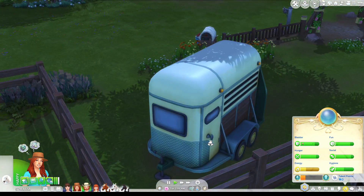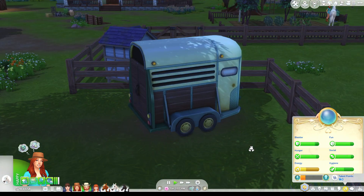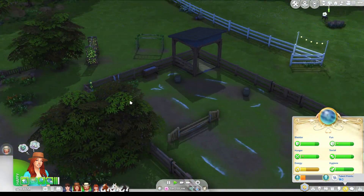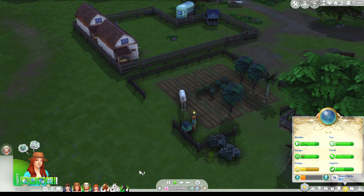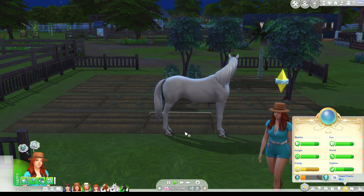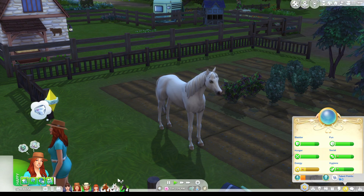Here is a horse trailer for horse transport. It's obviously not functional, but it's there for aesthetic purposes. I've got a little horse pen over here. This is where Clover sleeps — he is one of my horses. There's nothing special about him; he is just a horse that I had because I wanted to breed Arabian horses, so I got him.